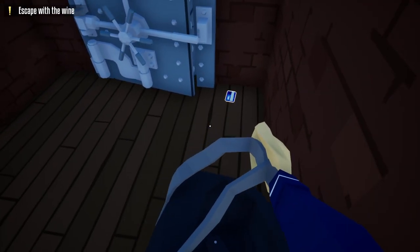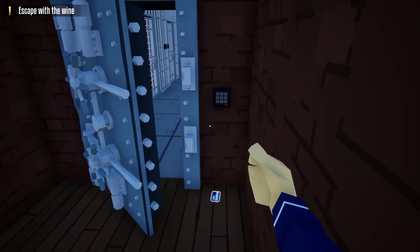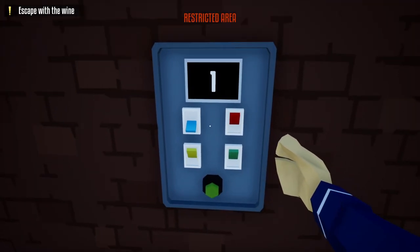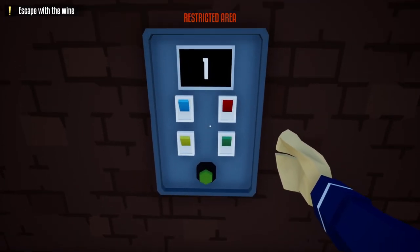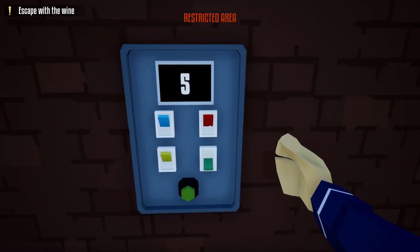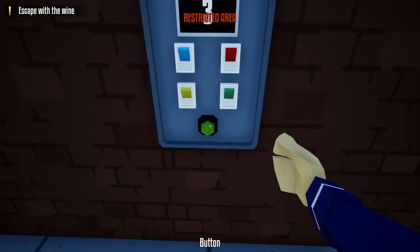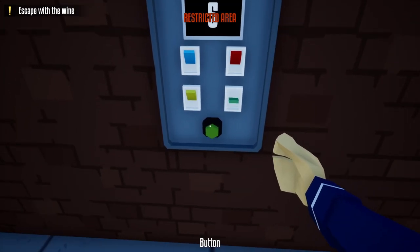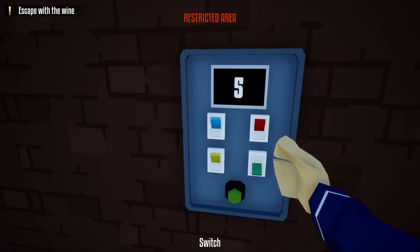Since we've taken out the camera guy, we don't have to worry about any cameras in the vault area. We can go in and disable each of the lasers one by one: door one is blue switch; door two is green, red; door three is green, red, blue; door four is green, yellow; door five is easy — it's green; and door six is green, blue.